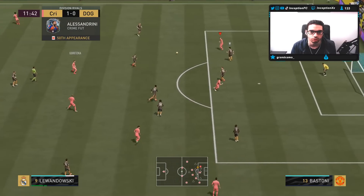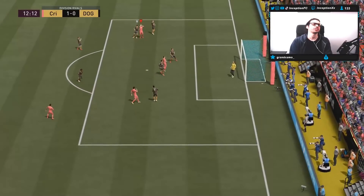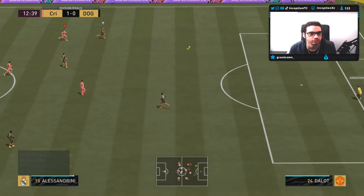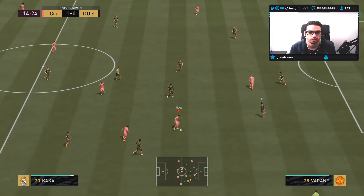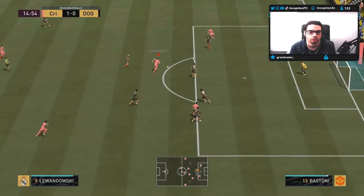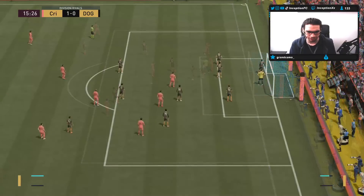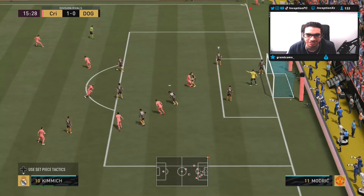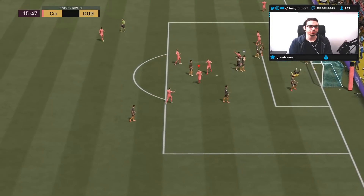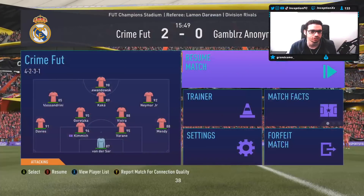His dribbling is actually nice with the engine chemistry style. He went for the finesse shot but it came off the dribble a little bit — got to be careful of those bounces because they influence shots. He's kind of flying across the pitch right now. And he's an absolute monster in the air too — good stuff, Lewandowski. Lovely finish. It's a pretty cool team.